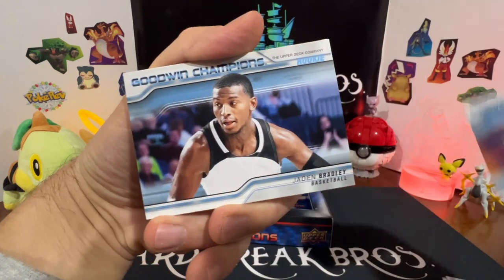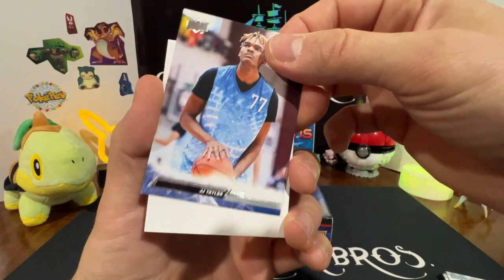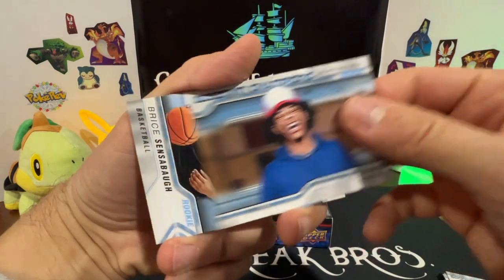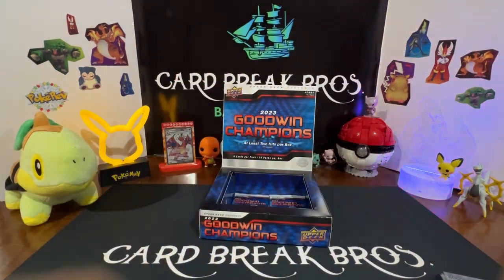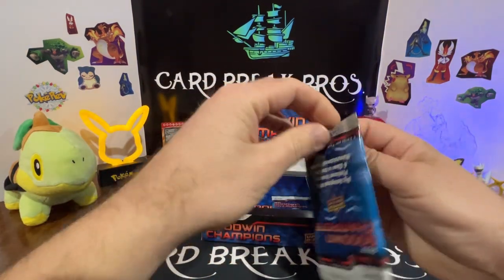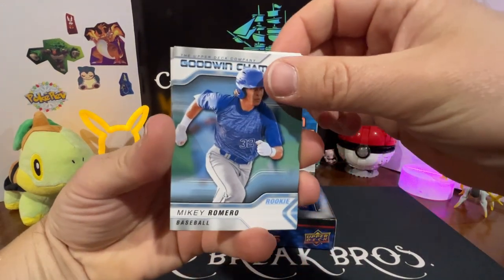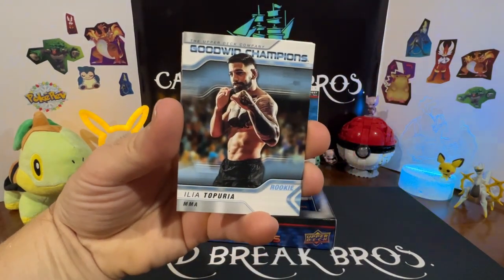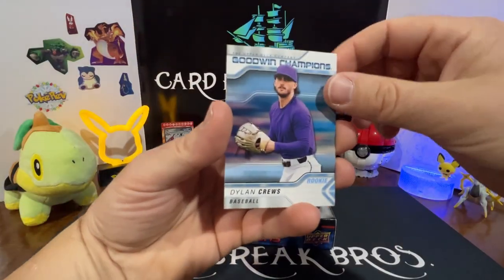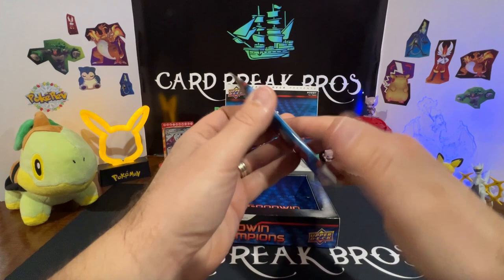Caleb Williams, Jaden Bradley. Got a throwback of JJ Taylor — our awesome cardboard. Scoot Henderson and Bryce Sensibaugh. Alright guys, we're going to finish up our Goodwin Champions — we got two more packs left. Let's see if we can pull one more bang-a-rang out of this awesome box. Mikey Romero, Williams. Brock Wilkin splash of color, Dylan Cruz — last pack, guys.